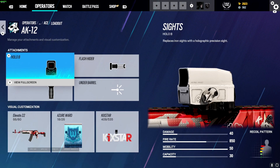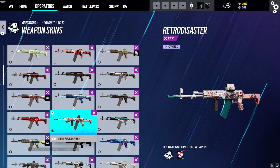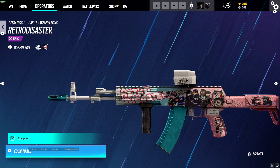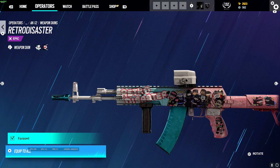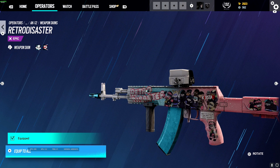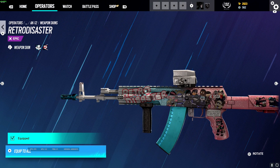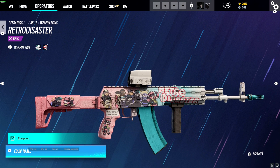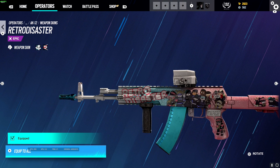So there's the uniform, and then we do have the skin as well for the AK. Now this is super cool — you've got the artist name there, Retro Disaster, and then you have a bunch of other operators: Ace, Osa, Rook, Monty, Callie, Warden, Wamide, Aruni, Mozzie, and Sense at the back with visor glasses. And it says, 'Help, I'm stuck on a gun skin and I can't escape.' That's pretty adorable, I cannot lie.